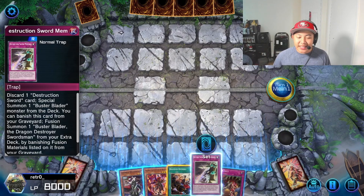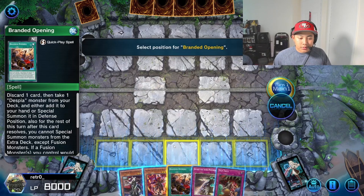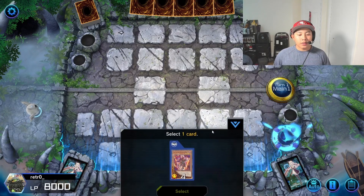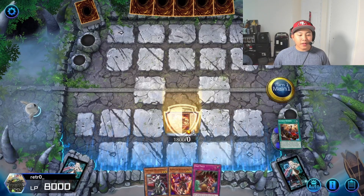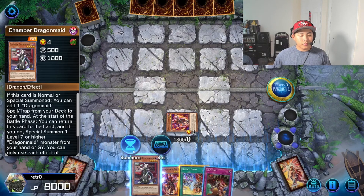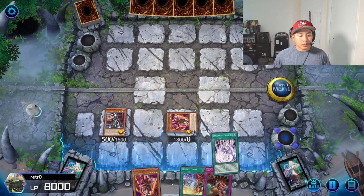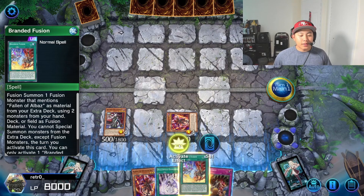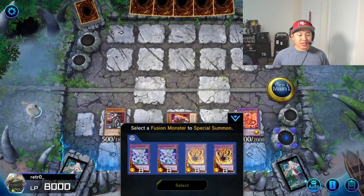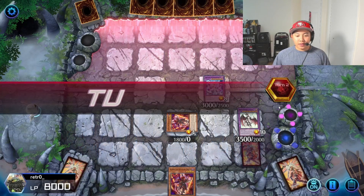Because we have Memories in hand we can go into an alternative full combo. We're going to Branded Opening — let's just discard the Memories while we're here. We're going to summon Aluber, Aluber activates, add the Branded Fusion. Summon Parley, add Changeover. Now activate Branded Fusion, summon Albion. Albion is going to banish itself. Now we're just going to Trap Trick and end the turn.